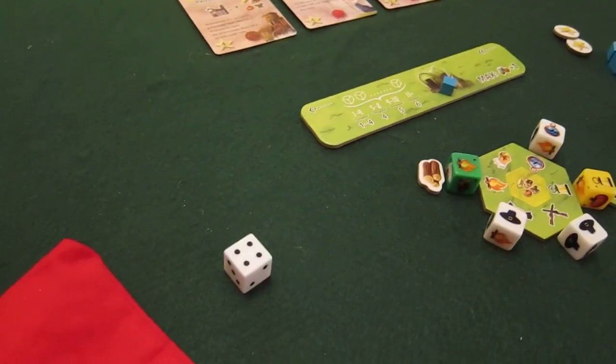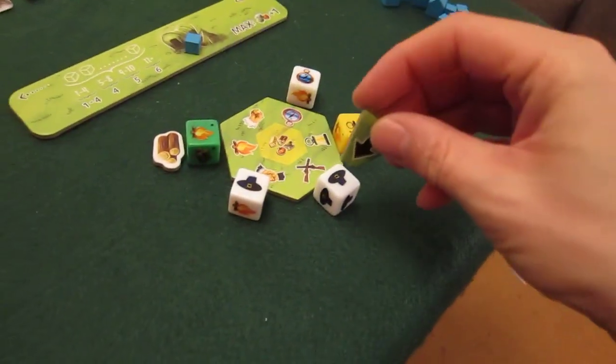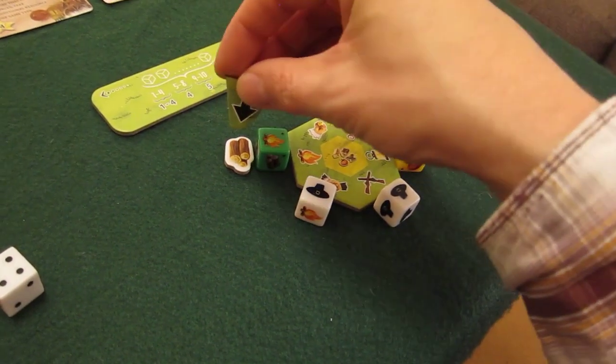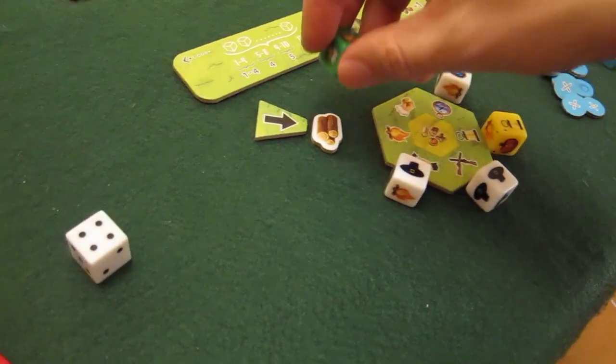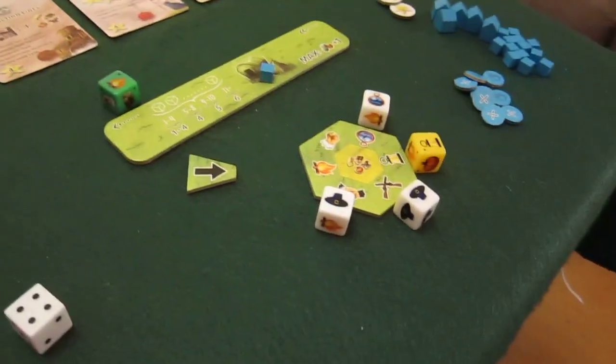That was my action. Over to the bot — he rolls a four, counting round: one, two, three, four. Note that these count as separate steps even if on the same action. He lands on a settle action of strength two. The die goes back, the used resource gets discarded to general supply.